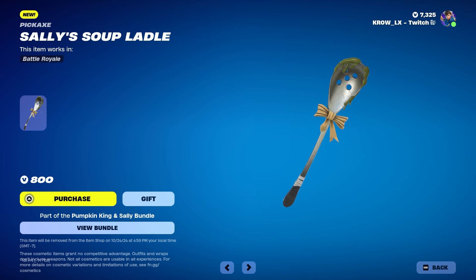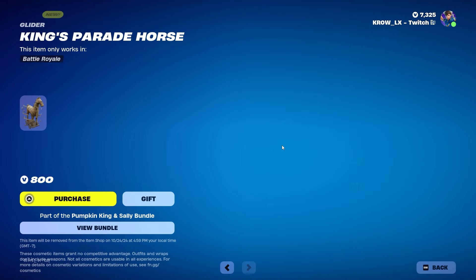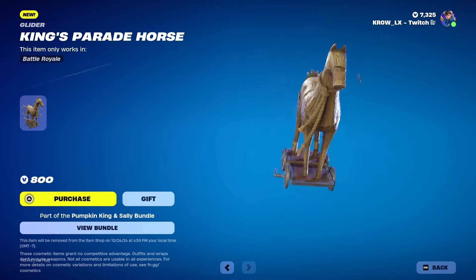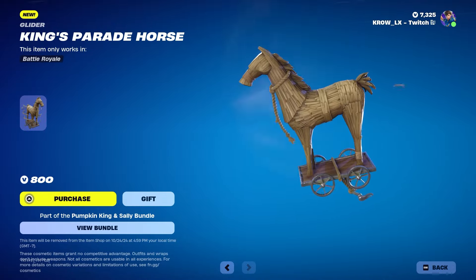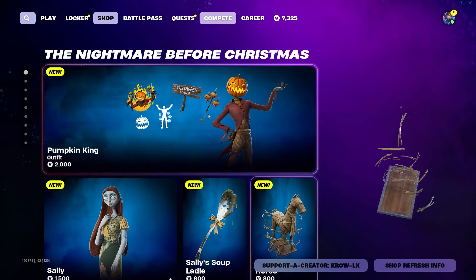We also have Sally's Soup Ladle — a little green action on it, nothing bad. We got the King's Parade Horse — that is awesome! It's like a little Trojan horse. It's 800 V-Bucks. I thought this was gonna be a back bling at first, but it's actually a glider.